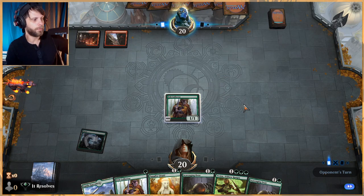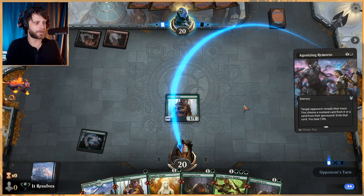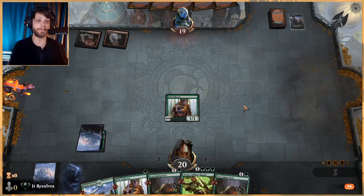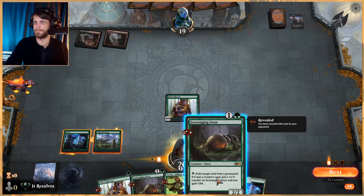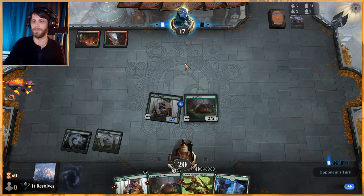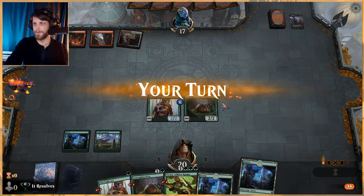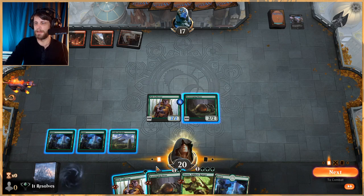Hopefully like I said in video one, everybody had a fun and safe weekend. If you're in the US and celebrated Fourth of July, I hope you had a good time. We just hung out with the family and did some chill stuff. Let's go ahead and get Scavenging Ooze down. Chances are this is a discard-focused deck, so they're probably going to have things like Kroxa, meaning we'll end up discarding a bit. Looks like Mardu — that's interesting.